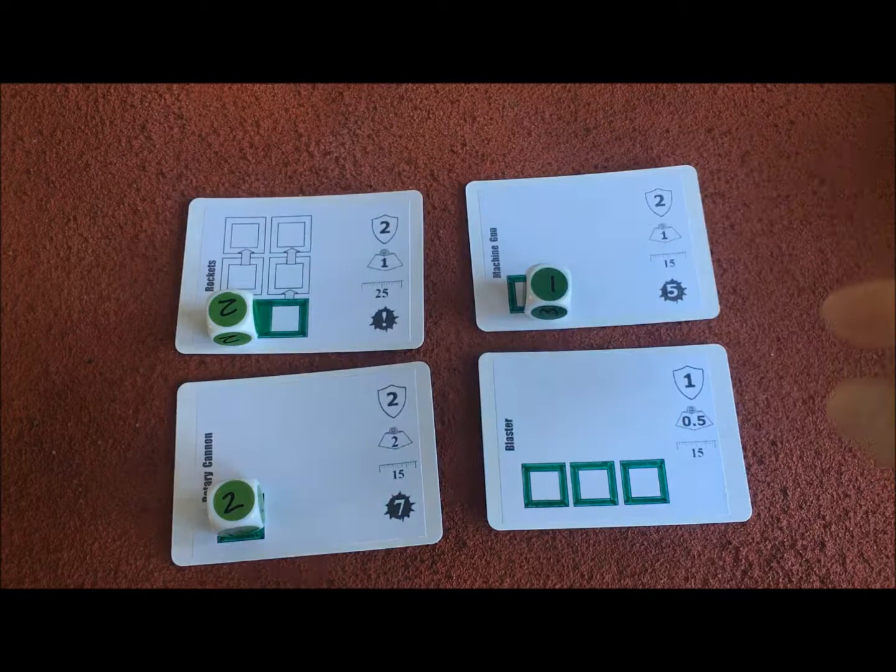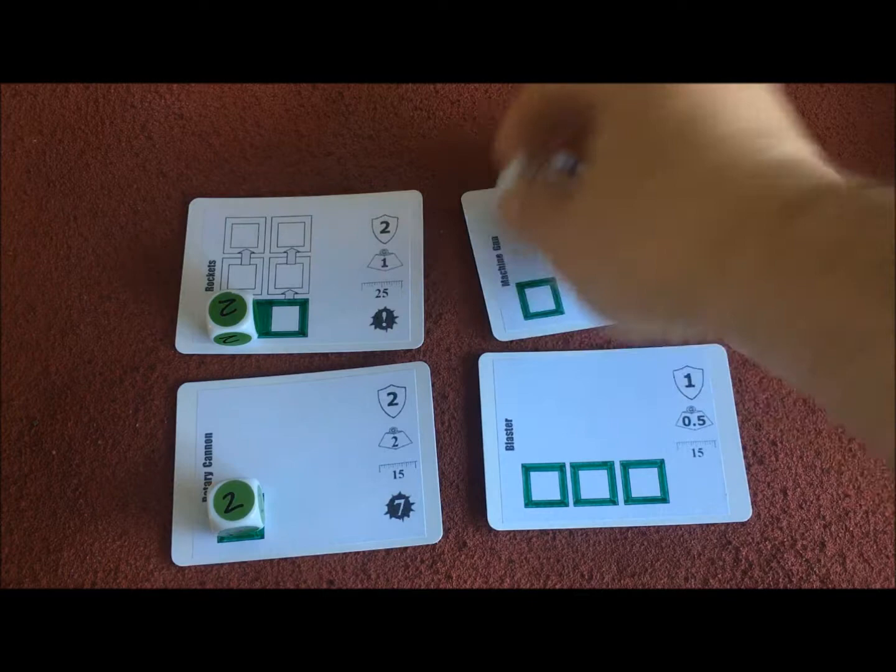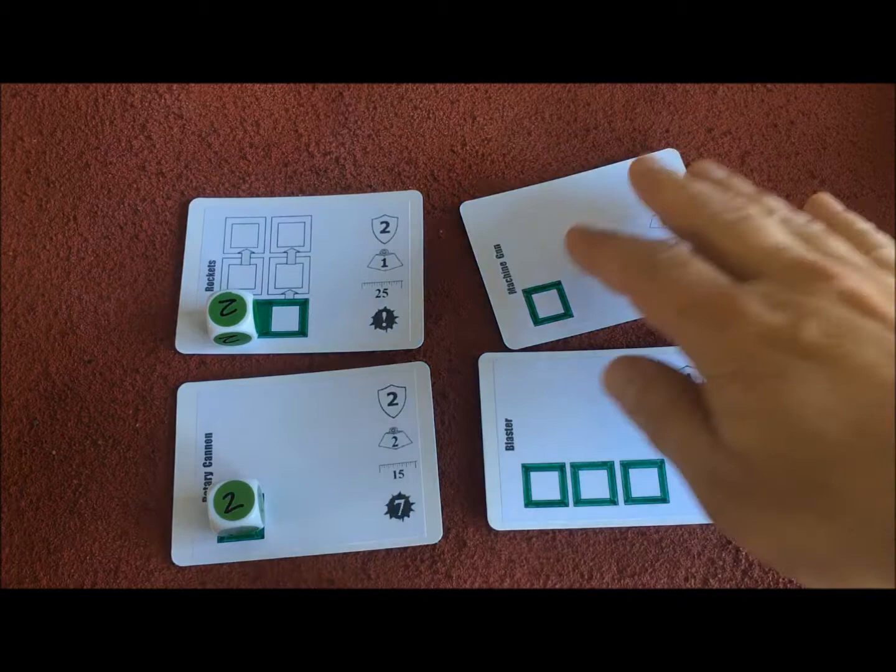For example, with the machine gun it only ever uses one dice. The machine gun has ammunition, so you have a limited amount, but each ammunition you add contributes white dice — you could fire an extra three dice from the ammo and roll all of those together. We'll get into how you work out the results later on.